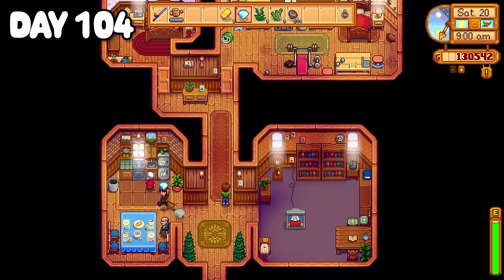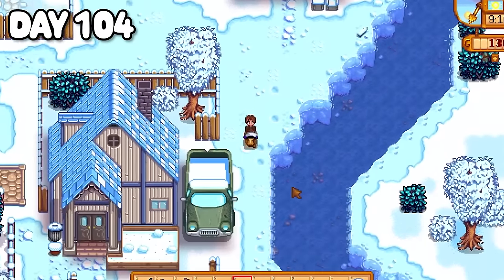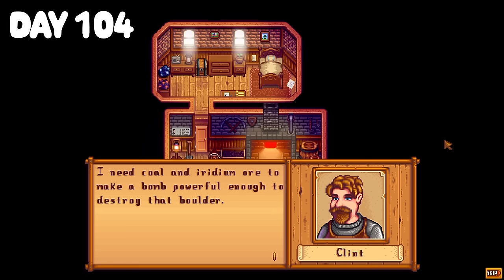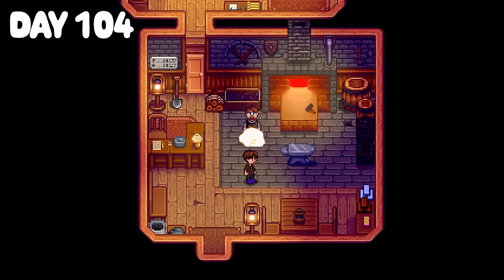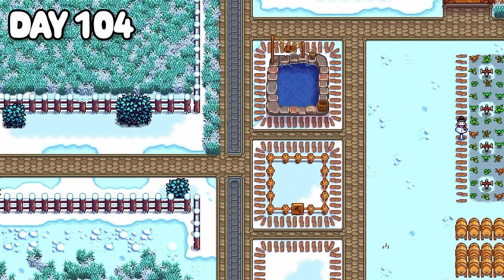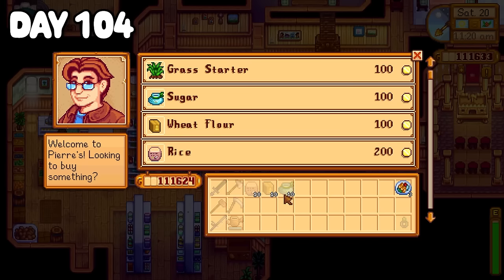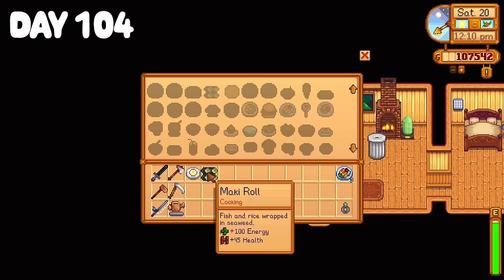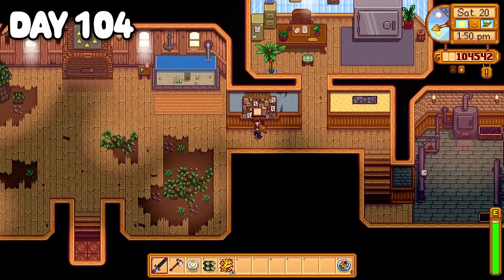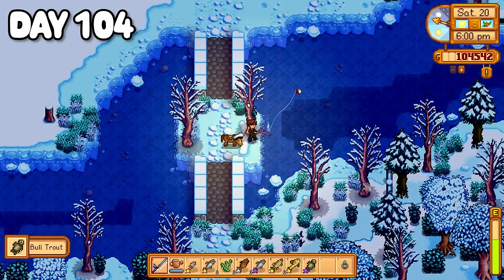I started day 104 handing Evelyn a beautiful diamond for her birthday — I can't even imagine having to put up with George, so she really deserves it. While in town I popped by Clint's where he asked me to collect 20 iridium ore and 20 coal to make a bomb to clear a way to the summit. I put my pickaxe in for a gold upgrade and commissioned a second pond to be built on my farm. Back home I checked what I still needed for the community center, went to Pierre's for cooking items, and whipped up a fried egg and a maki roll. Down at Marnie's I bought some hay — 10 for the community center, the rest into my silo. I visited the community center, handed over my items, then spent a pleasant afternoon fishing in the river.